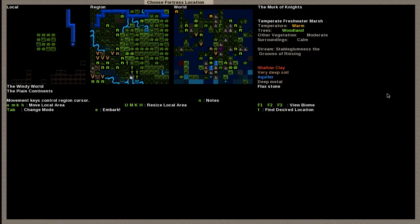It's got a stream going through it — it's a named stream, so it's a fairly large one. In this area it has shallow clay, which you can use to make pottery; very deep soil; an aquifer; deep metal; and flux stone. An aquifer is an area below the dirt, and sometimes even below rock, that contains lots of water — an infinite amount even — that can flow in from the sides when you dig down into it, which makes digging down and life very difficult.